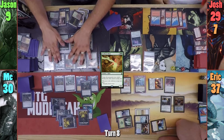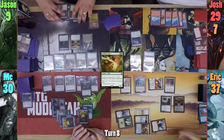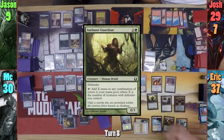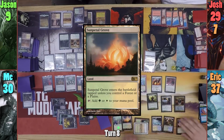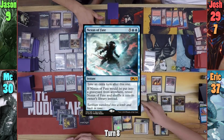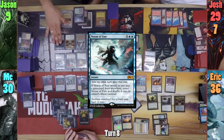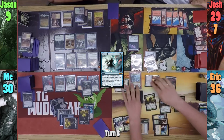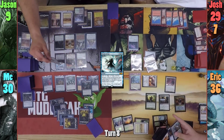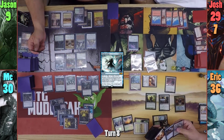Josh plays a Snow-Covered Mountain and passes. Erik casts an Axebane Guardian in his main phase, drawing from the Arcades trigger. He plays a Sunpetal Grove for his land, and then casts a Nexus of Fate, taking 1 from tapping his Mana Confluence. Moving to combat, the Rector, Arcades, and the Orator swing at Jason. Jason stops the Rector with his Seedborn Muse, and the Orator with the Birds of Paradise, taking 4 from Arcades.